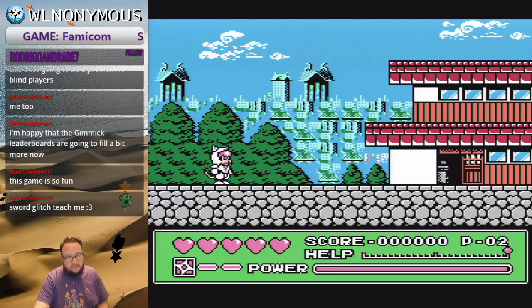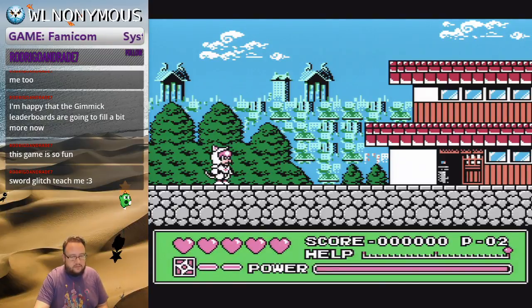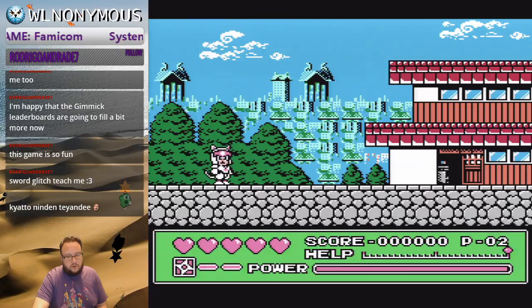Most bosses — except for the fish boss — can be killed on the first frame. For the others, you're going to do two special attacks and then two sword hits, and then every boss is done in this game.